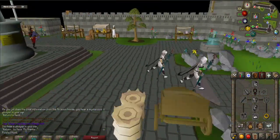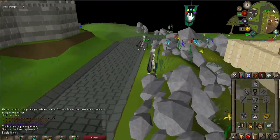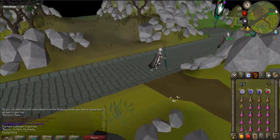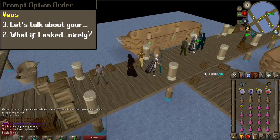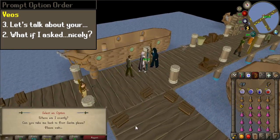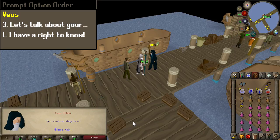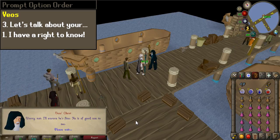Return to Veos and talk to him one last time. You may use another teleport spell to Kourend to get there faster. If you brought your ring of charos activated, choose chat option 3 and 2 for more dialogue. If not, then simply select options 3 and 1 to complete the quest.